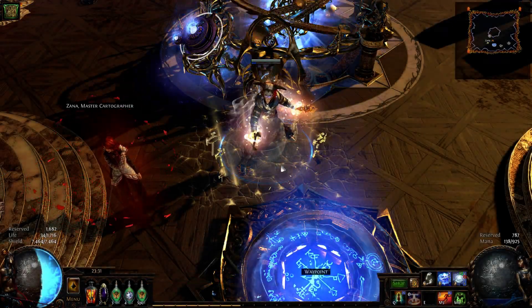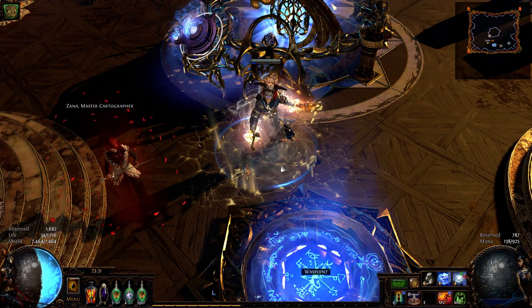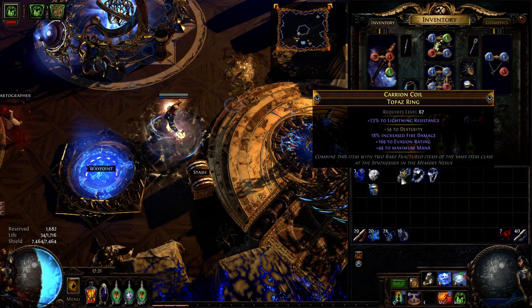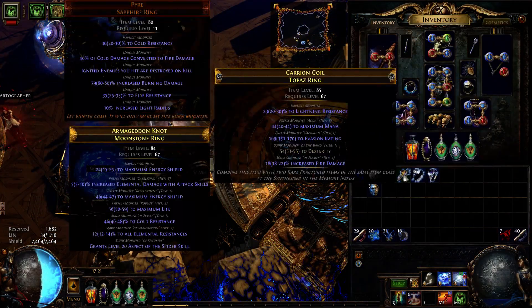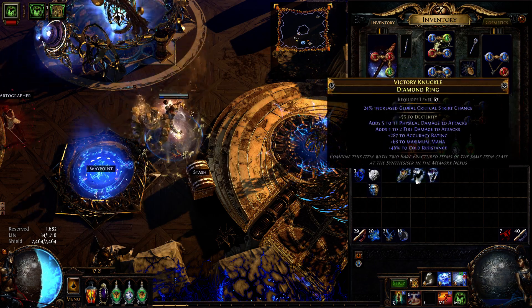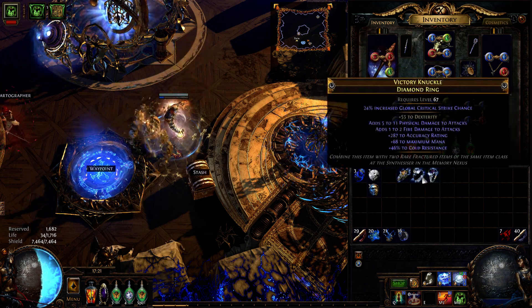There is more than one way to synthesize this implicit. Let's start with the most expensive. For this method you need to use 3 rings with 1 fractured mod plus dexterity. In my case I use rings with 54, 55, and 52 dexterity, which totals 161.